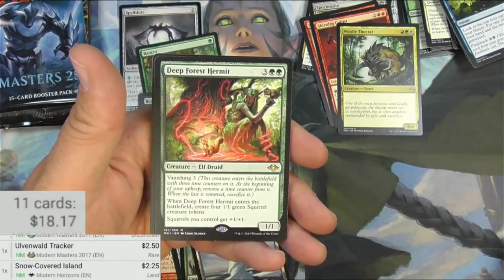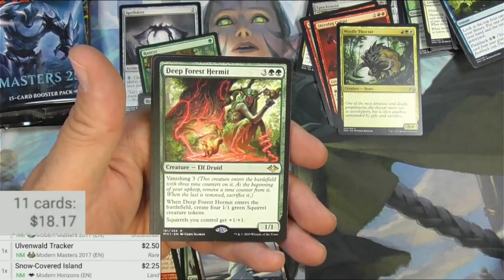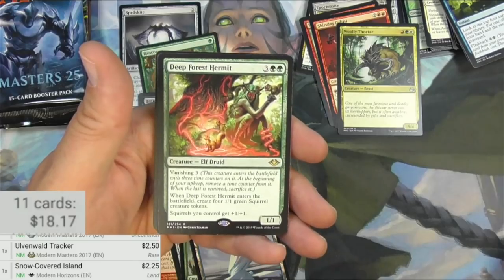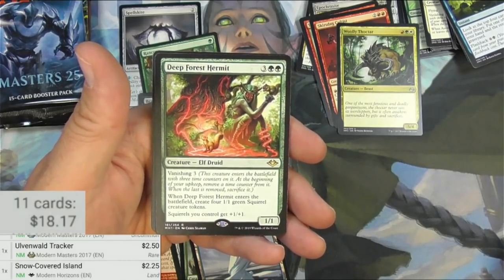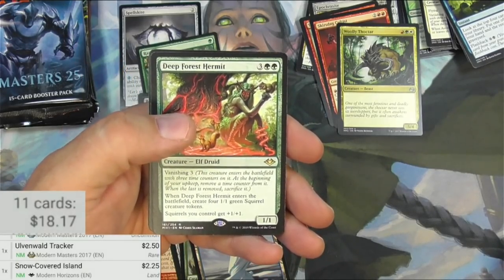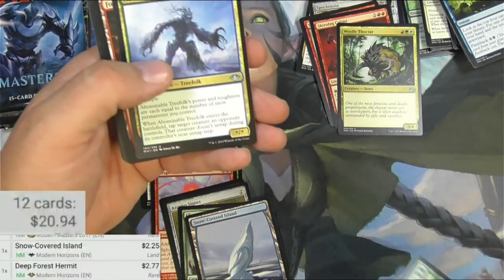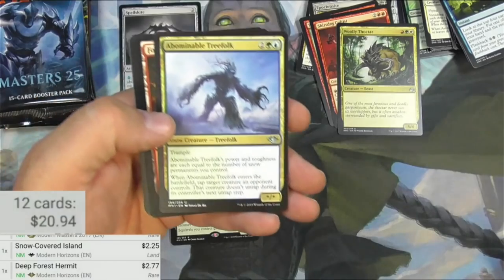When Deep Forest Hermit enters the battlefield, create four 1/1 green Squirrel creature tokens, and squirrels you control get +1/+1. Probably more efficient ways to make squirrel tokens and pump your team, but let's see what it's worth — a couple bucks. So it's a Squirrel Lord. Nothing wrong with that.